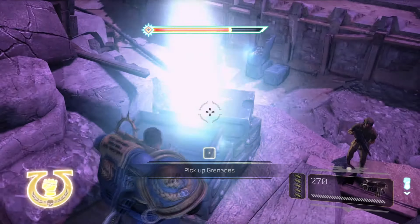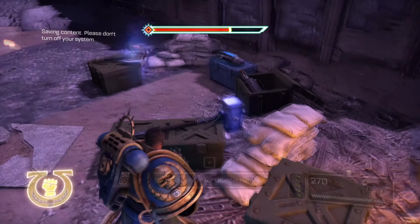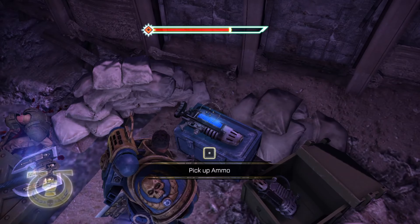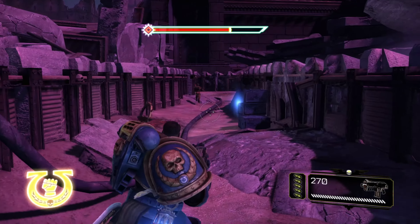The next servo skull can actually be found over here by the weapon crates. As soon as you drop down here into the trench where you actually go to restore the power — that is where you will find the servo skull.